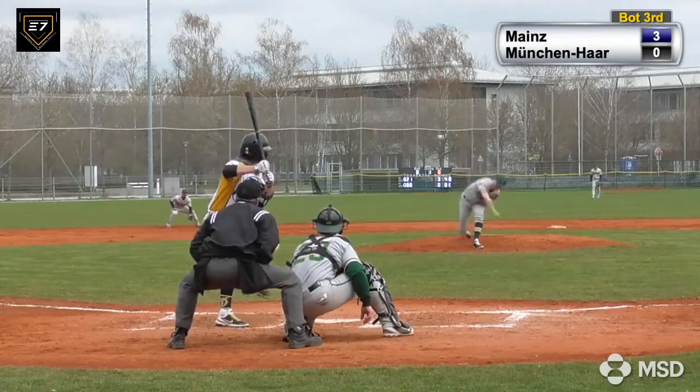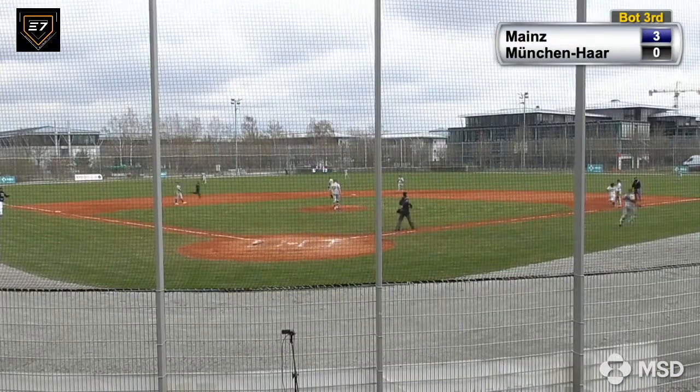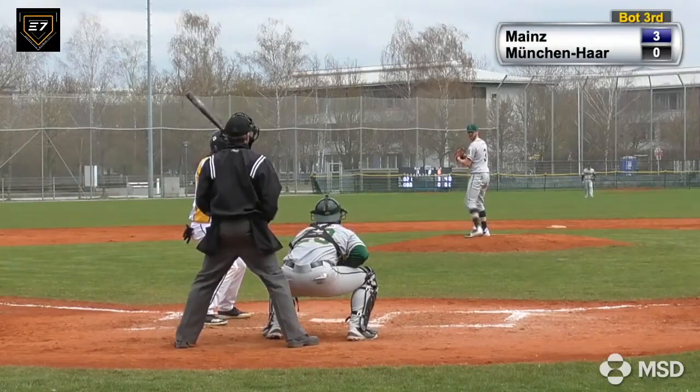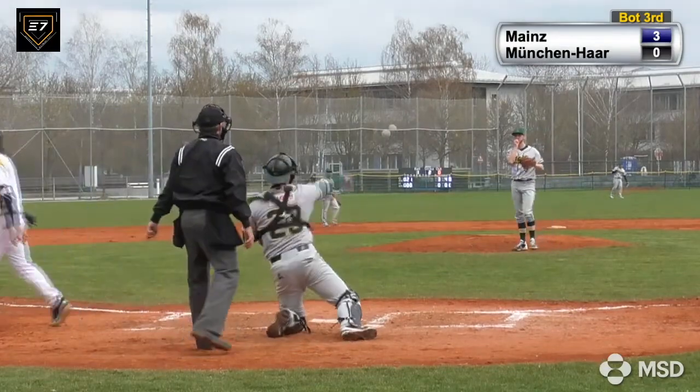Stalman deals 0-1. Hit off the end of the bat on two hops. It takes a big hop in front of Vykert, and he can't find the handle. Curve. Got him looking, right on the outside corner.